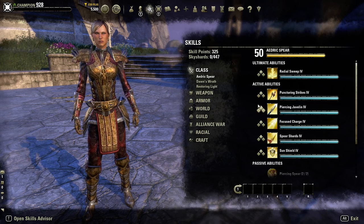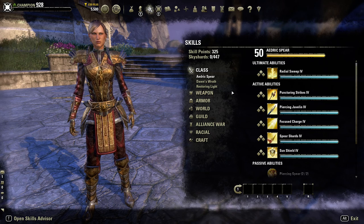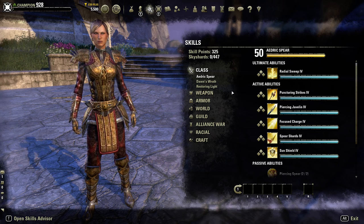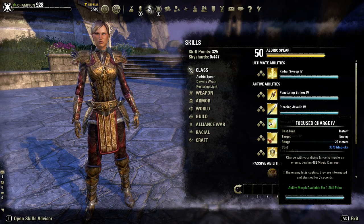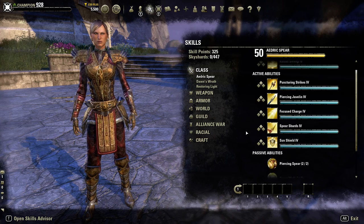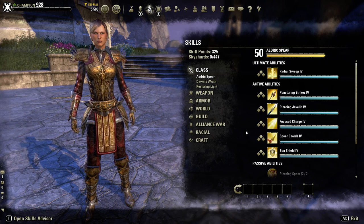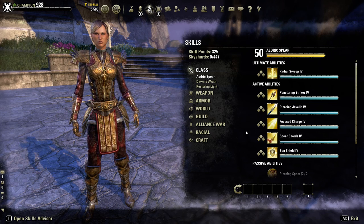Going back to the class: the Templar is a very unique class compared to others in that it's more of a divine class than anything else. With this guide I'm starting with the passives in the Aedric Spear line, then working through active abilities and ultimates, before moving on to Dawn's Wraith and finally Restoring Light.